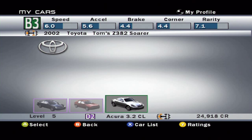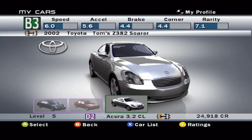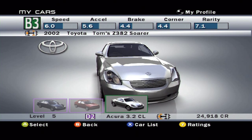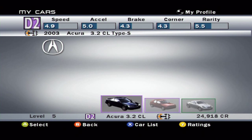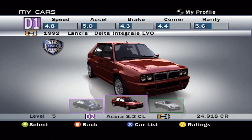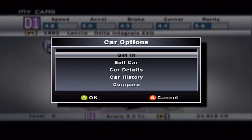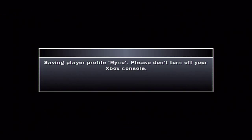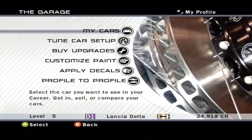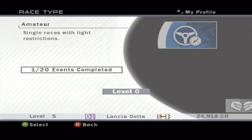There are a lot of classes — goes from D to A, then S, and then there are racing classes based on performance. Each production class has its own subclass from 4 to 1. That's about it, really. That was the shortest, sweetest, layman's terms class description of this game that I could possibly ever do.